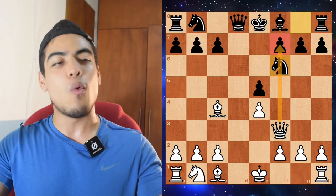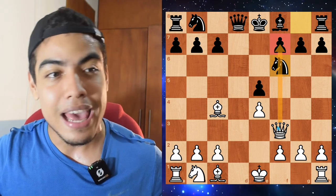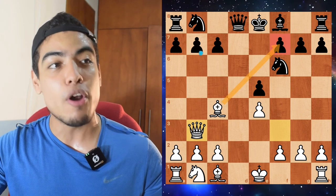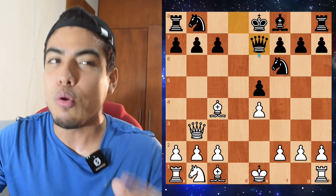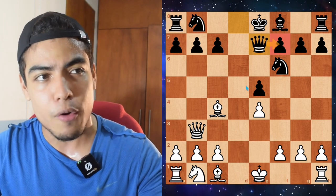Paul Morphy says: you have two weaknesses in this position, and I'm going to attack them both in just one move. He goes Queen to b3, attacking the Pawn on f7 and attacking the Pawn on b7 as well. And the Count and the Duke go Queen to e7, only defending the Pawn on f7, which was the most damaging threat, so that's why they went for it.